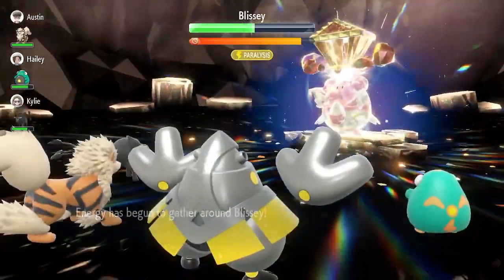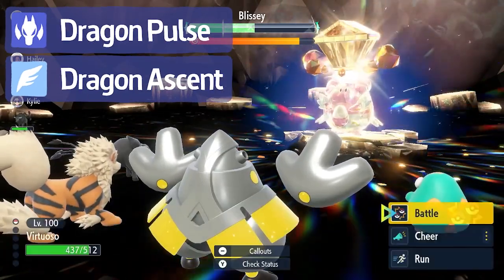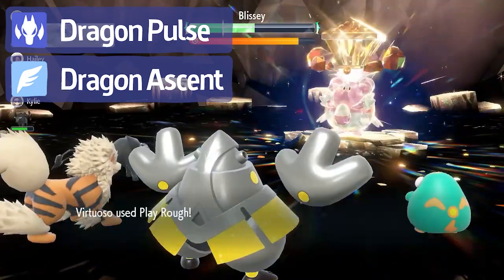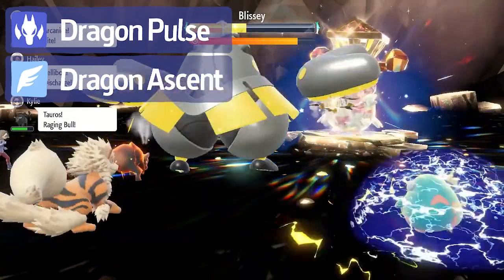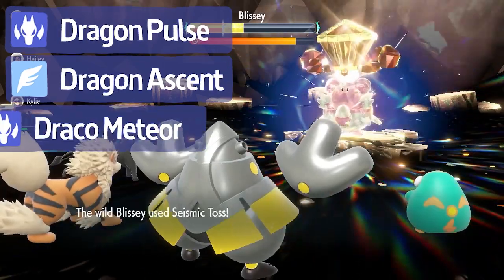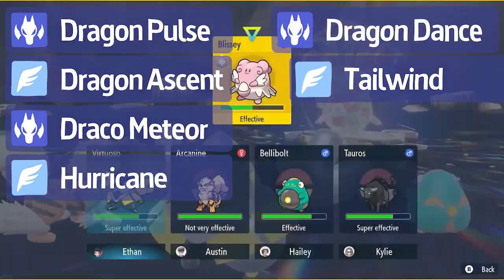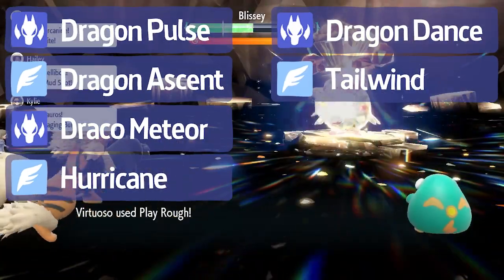I think the most likely combination would be Dragon Pulse and Dragon Ascent. Dragon Pulse has been used before with the 7-star Charizard, and Dragon Ascent is obviously linked to Rayquaza — it's the move you needed to learn before you could mega-evolve it in ORAS. Some other candidates could be Draco Meteor and Hurricane. All of these builds also have Dragon Dance and Tailwind as two of Rayquaza's four additional moves.